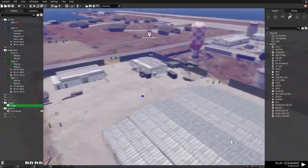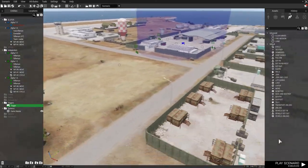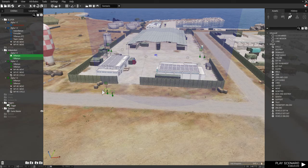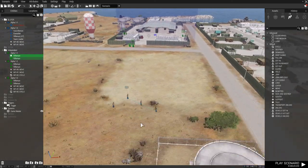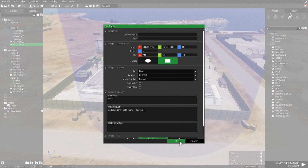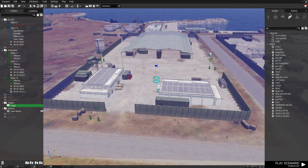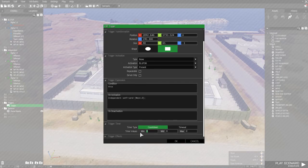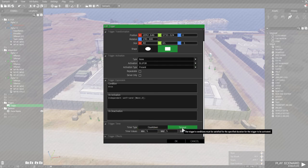And that's our little mission set up. We can just let that play and see what happens. I'll just turn these guys around. So the Blue 4 fireteam will move to this location. The independents will be initially friendly until the Blue 4 invade this base. I'll set a little timer — the conditions must be satisfied for this duration, and then the independent forces will become hostile.